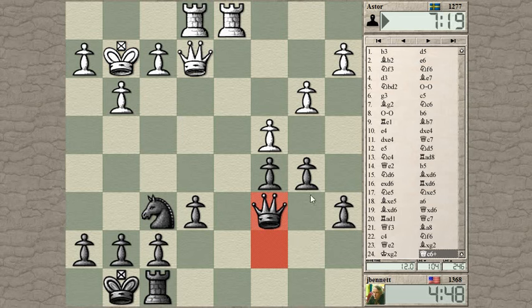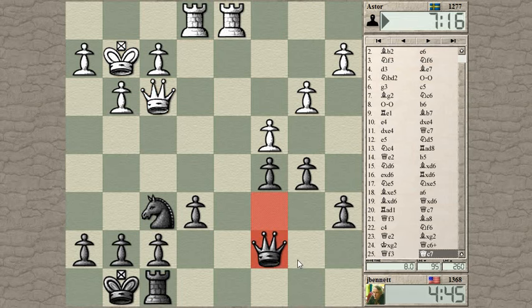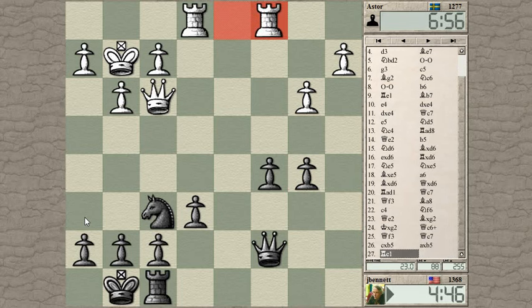Check — lift my queen up to protect the b-pawn, do it with tempo. Maybe he thinks he can just trade into a winning endgame. I want to get one of my pawns in front of the king forward just so my king has a little space — it's a little dangerous on the back rank at the moment. Pawn to c4 first.